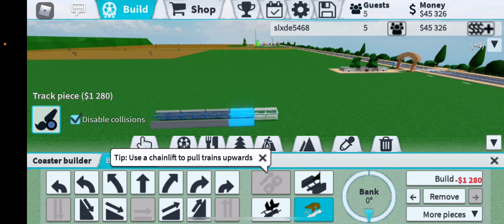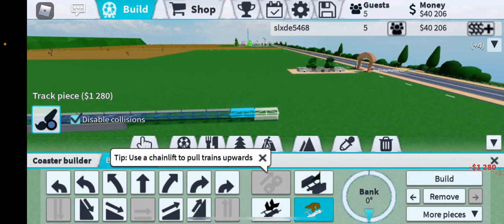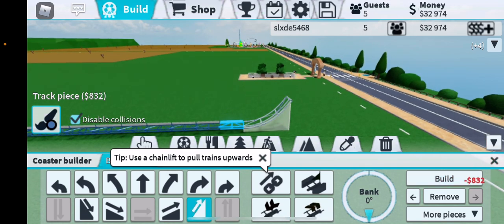Then add a booster, and another booster. Count out the track pieces: one, two, three, four, five, six, seven, eight, nine, ten. Then go up.